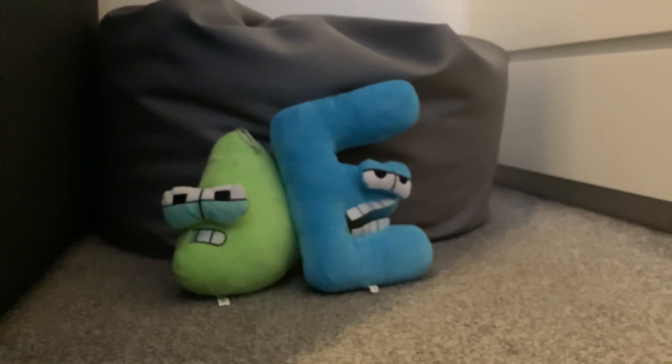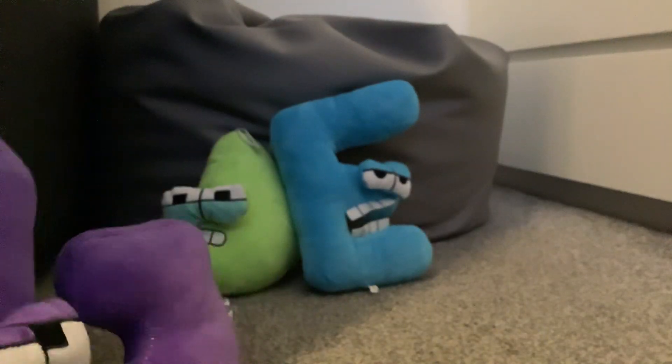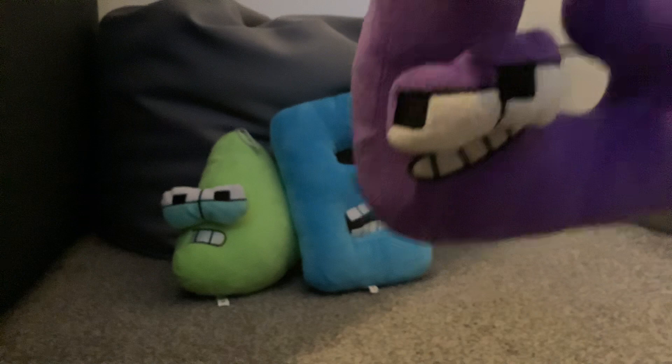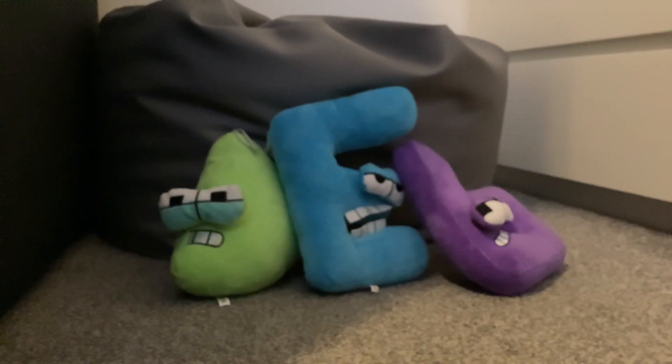Next we have one of the main characters: G, also seen him a couple of minutes ago. His purple color is recognized everywhere, he also has cool little eyes and a smoky little face. I'm gonna put him somewhere.